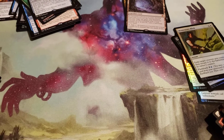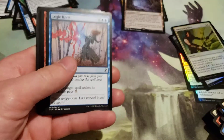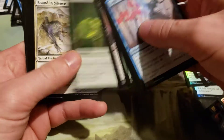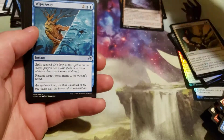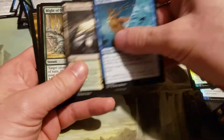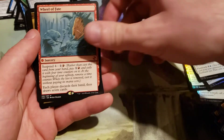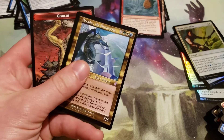Down to the last six packs — so far only three mythics, that's kind of lame. And oh — Wheel of Fate! That's another mythic, and Arcades the Strategist for our Time Shifted — it's an elder dragon.